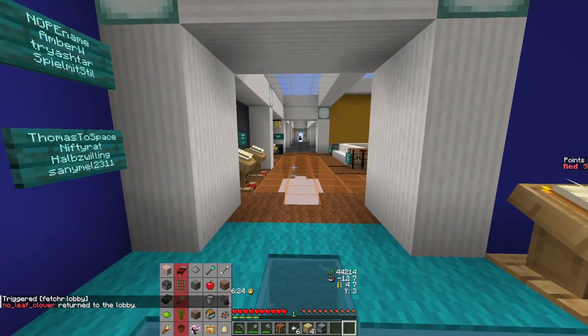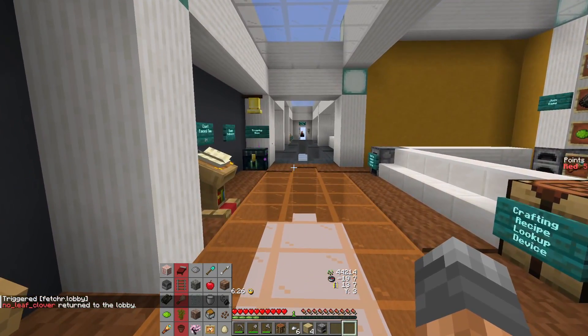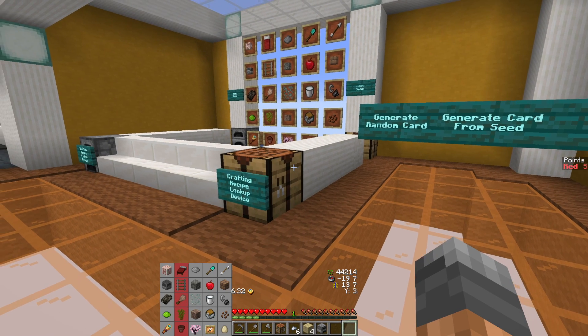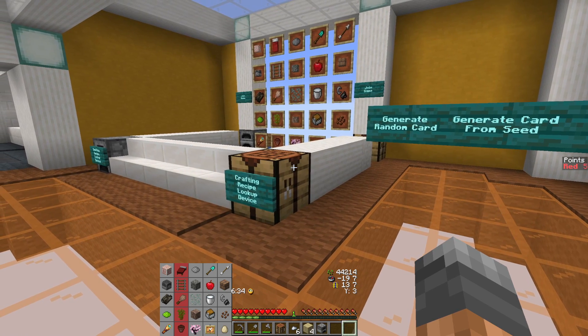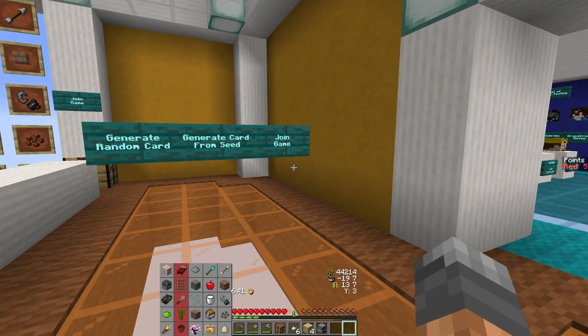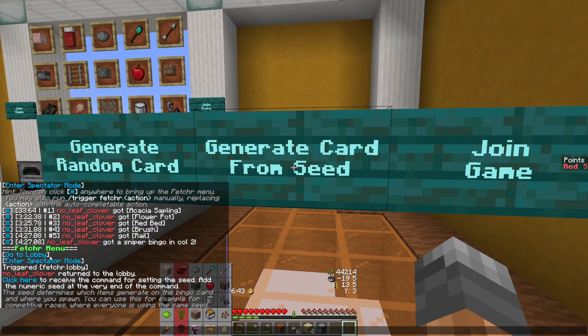If I would have had a pick at spawn, I would have taken that one iron just in case. I really wanted to start with the acacia, because sometimes sapling drops are slow and I didn't want to wait around punching leaves. But it dropped early — you can't know that. Oh, it's fine. It's a fine run.